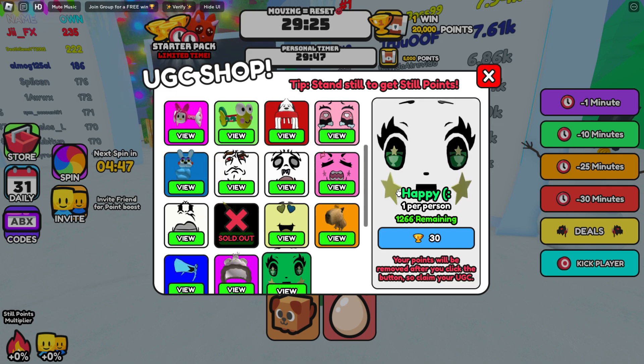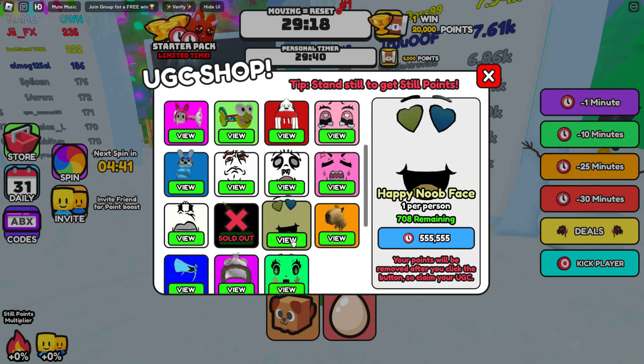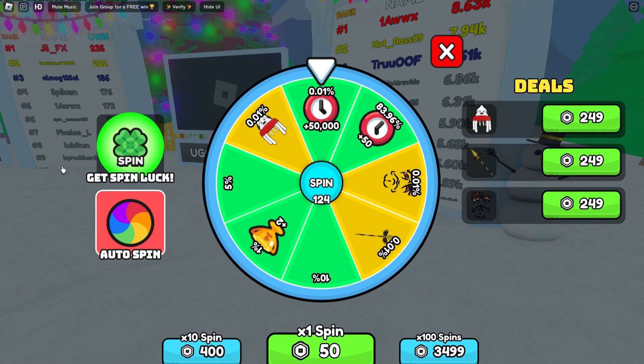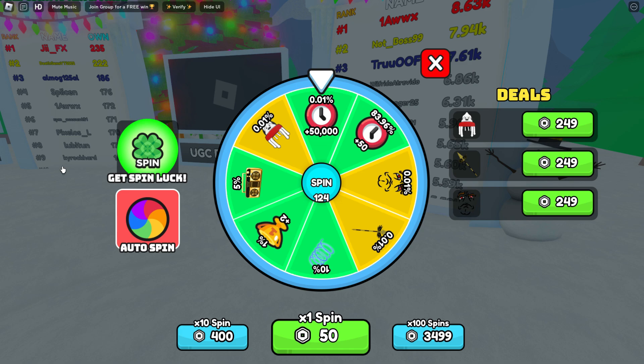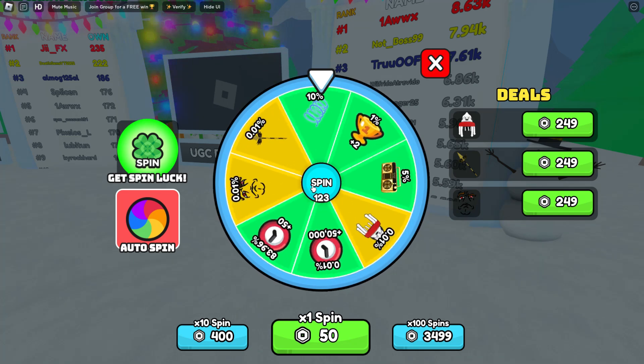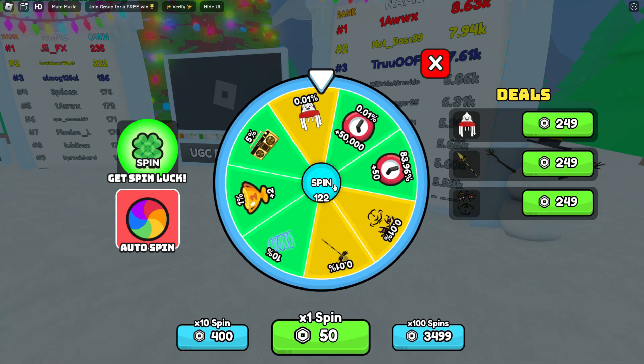Click on the first one, the happy face — you need to win 30 times to collect this one. The second one, the happy noob face, requires 555,555 timer points. You can stay in the game to collect them, and you can also wheel spin to get your wins. With each win, you get 20,000 points.